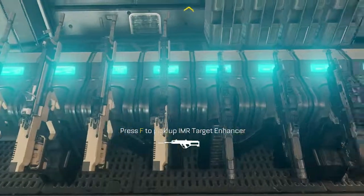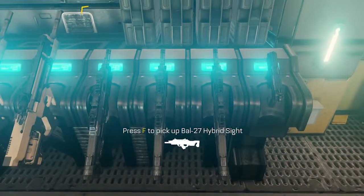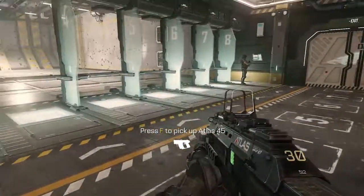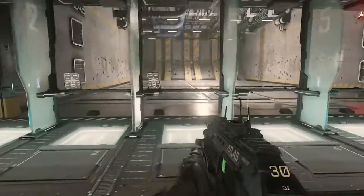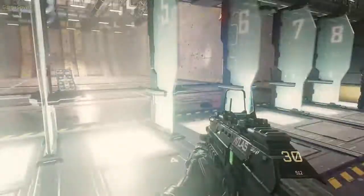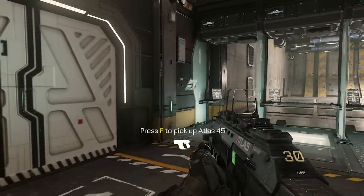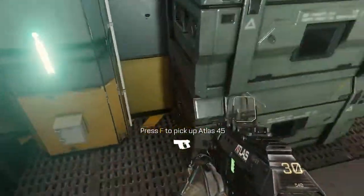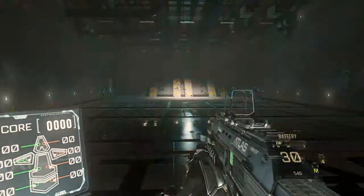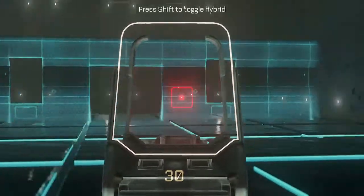Target enhancer. Red dot sight. Hybrid sight. Grab a gun, Mitchell. I want that one. The Exo is equipped with overdrive — use it if you have a tactical advantage. The overdrive battery burns up quick, so use it sparingly. Step up to the station when you're ready. Alright, so we're going to do some target training. Begin round one.